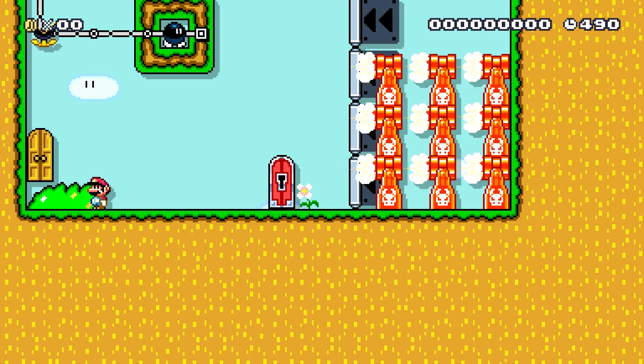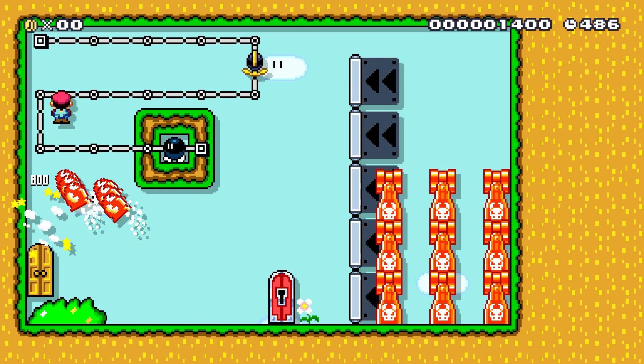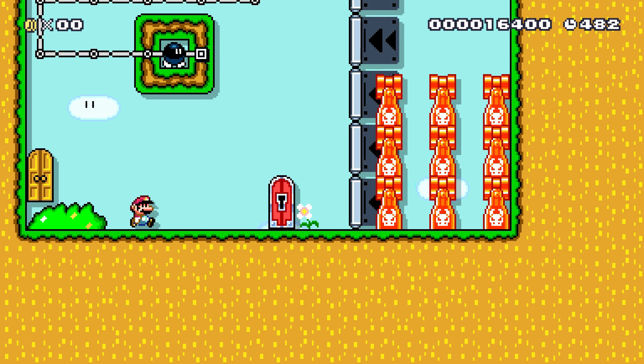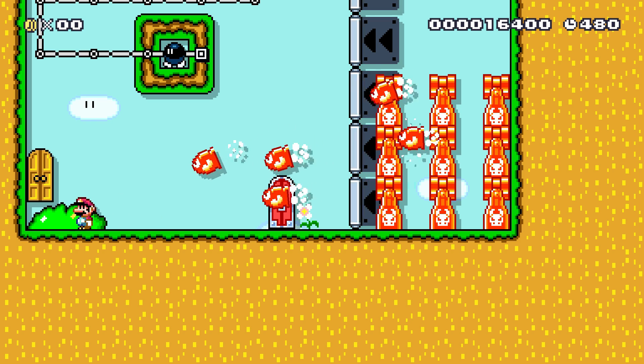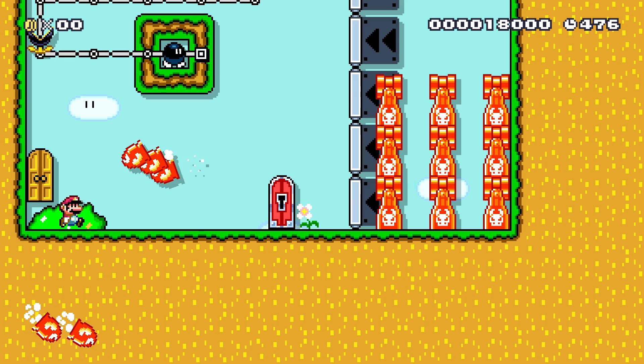Super Mario Maker 2 is an amazing sequel to the original on the Wii U. It added so many brand new features that will help create so many more levels. Every single new item can be used in such creative ways, but which are the best? Today I narrowed it down to my top 10 favorite new items and features in Mario Maker 2.